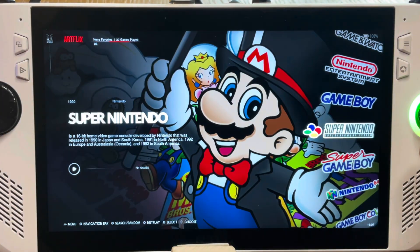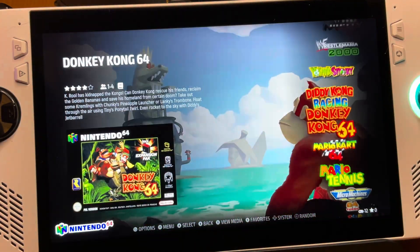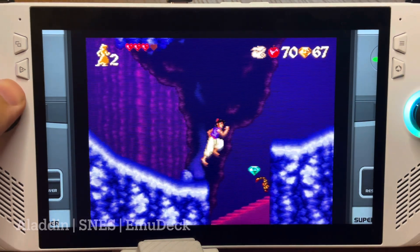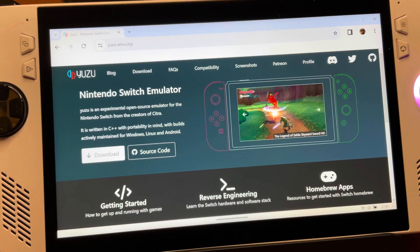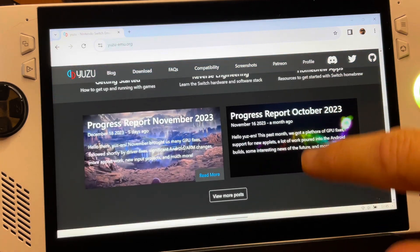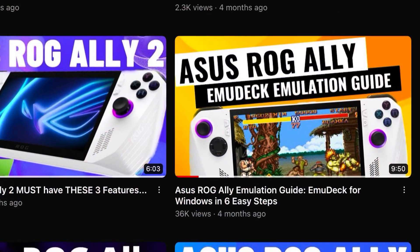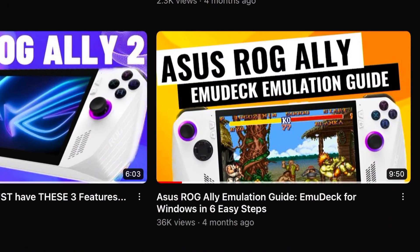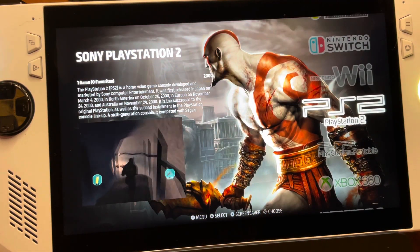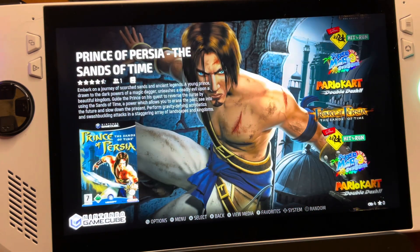At number four is one of the main reasons most of us got the Ally — emulation — which means reliving classic childhood gaming memories by playing retro games. You can individually install these retro consoles, which are called emulators, but a much easier and simpler way is by using an app called EmuDeck that I've covered in a tutorial. It does all of the hard work for us. These retro games in emulation terminology are called ROMs.